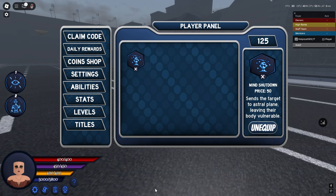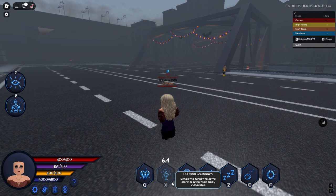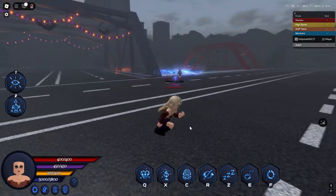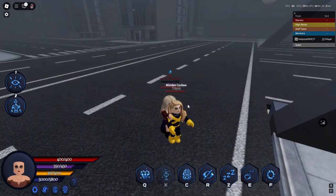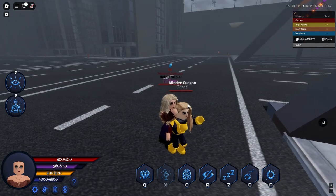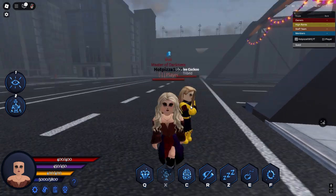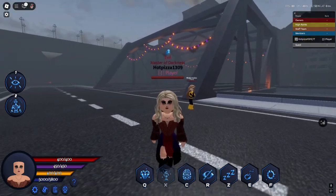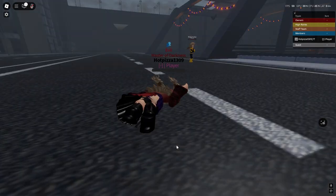Next we got mind shutdown which sends the target to the astral plane, leaving their body vulnerable. It looks like this. Once they're in the astral you can punch them — basically force them to astral for 30 seconds and you can punch and kill them. Next we got mass mind control which makes all nearby players attack one person — it doesn't work on NPCs.